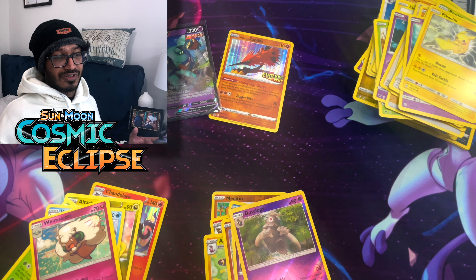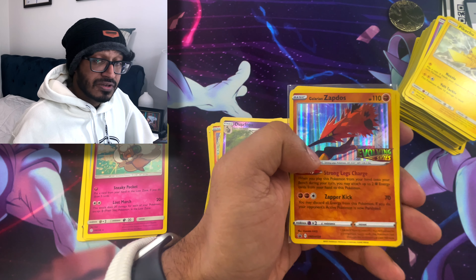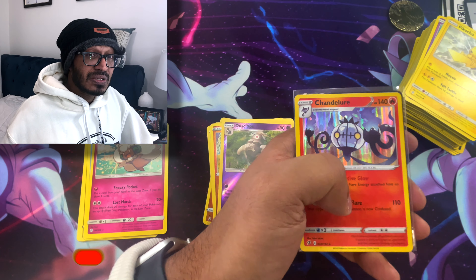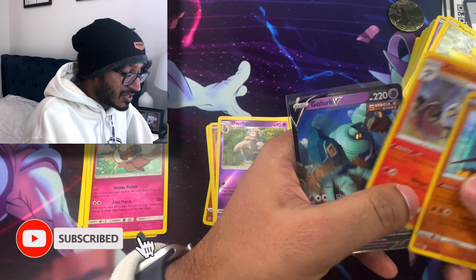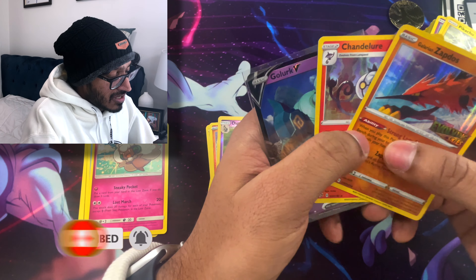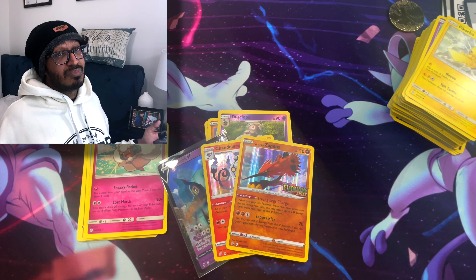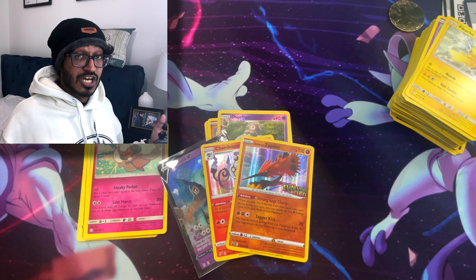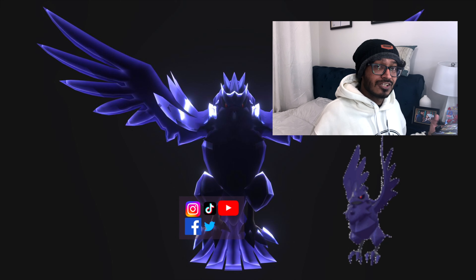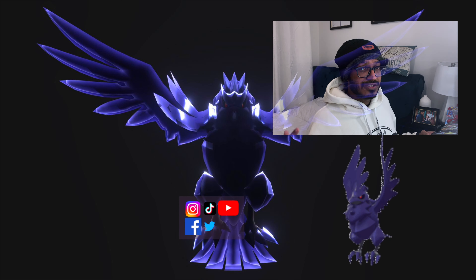Let me go ahead and clean up this stuff and I'll get back to you shortly. Here are our pulls for today: we got the Galarian Zapdos promo card from the build and battle box with Evolving Skies, we got the Chandelure holographic, and we got the ultra rare Golurk V. Those are the hits for today guys. Leave a like if you enjoyed, comment down below on what your favorite pull was - was it the Chandelure, the Golurk V, or even the promo Galarian Zapdos? As always, wherever you guys are, have a good morning, good afternoon, good evening, and good night.